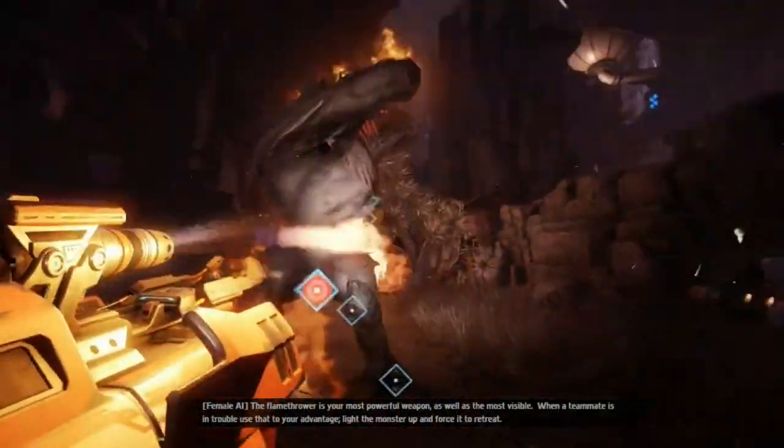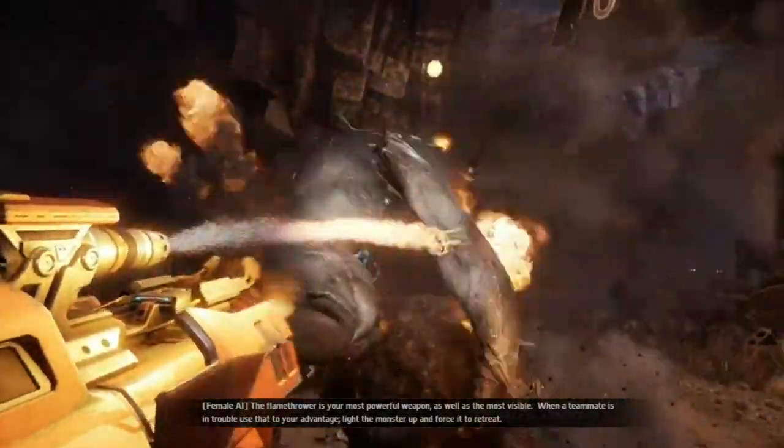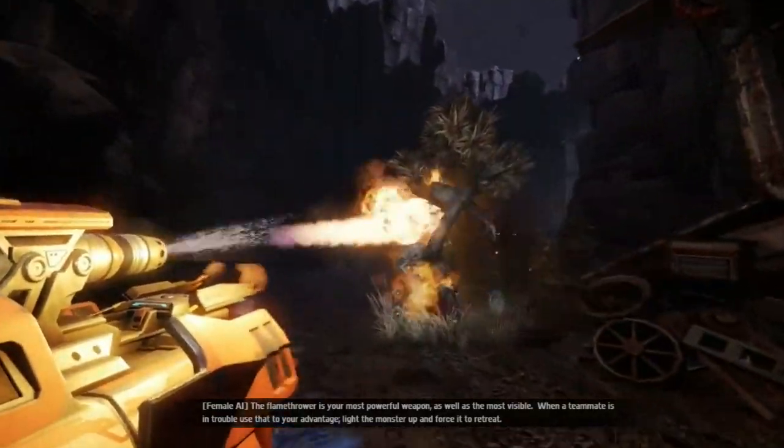The flamethrower is your most powerful weapon, as well as the most visible. When a teammate is in trouble, use that to your advantage. Light the monster up and force it to retreat.